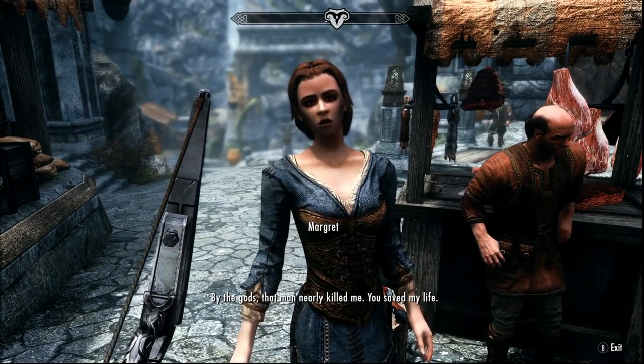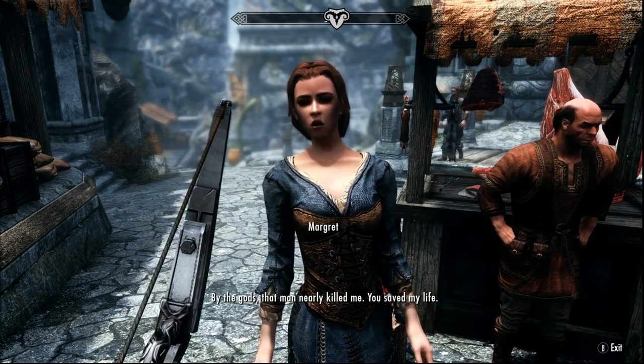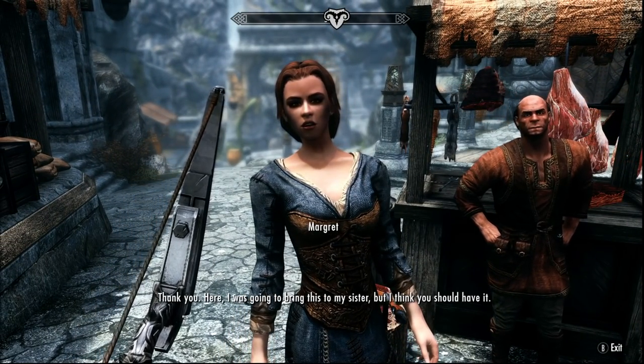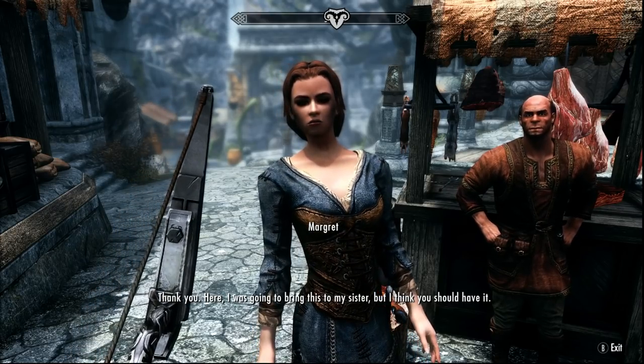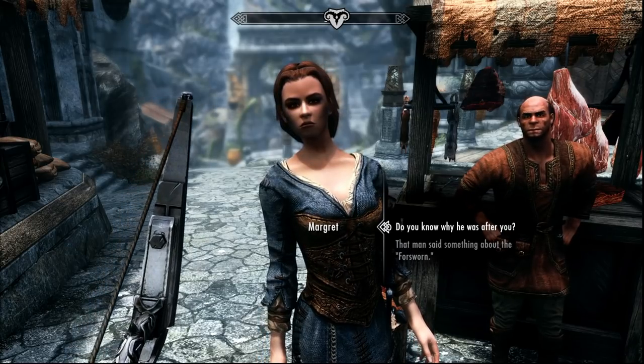After saving her, Margaret thanks you and gives you a necklace she was going to bring her sister. You can also inquire why the assassin was after her — she'll say she has no idea and was just shopping for a pendant for her sister back in the Imperial City.